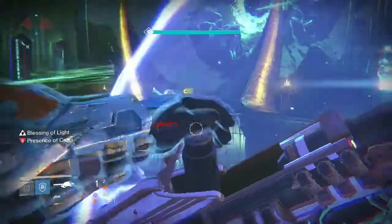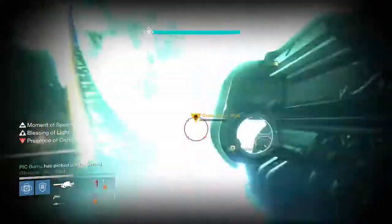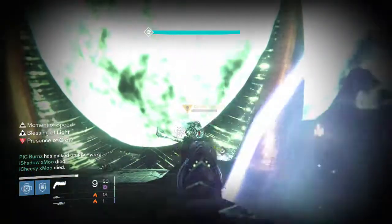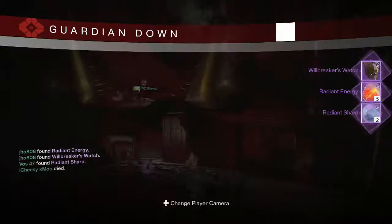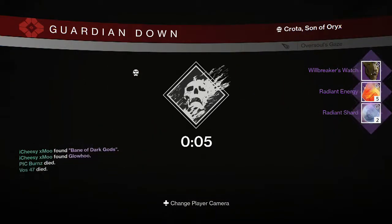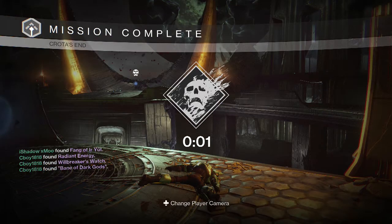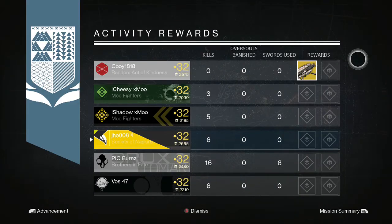Next up is my Titan. I just did it on Hard Mode, so this is the Hard Mode Crota kill for my Titan. We were able to pick up another Will Baker's Watch Helmet, 5 Radiant Energy, and 2 Radiant Shards. The reward screen on the left went by a little quickly, but someone also got a Gjallarhorn, so I'm going to show the reward screen right there to show that he got it. That was pretty lucky for him.